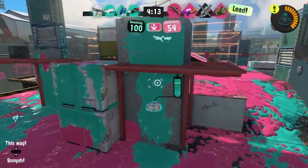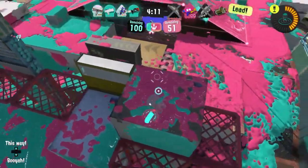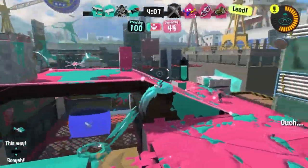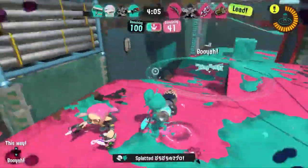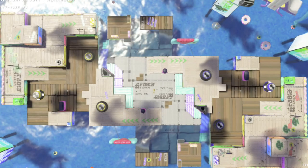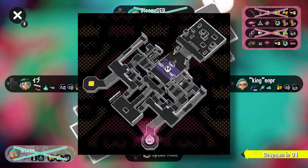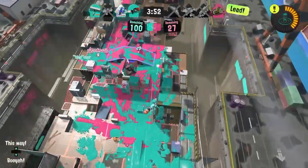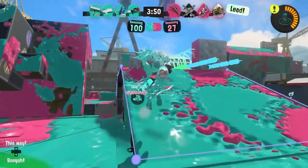Urchin and Blufin are great maps and I would love for them to return, but no map in my opinion is as unique and interesting as Salt Spray. Most maps in Splatoon are symmetrical — if you cut the stage in half, you'll see that it's the same for both sides. But Salt Spray isn't symmetrical at all, a feature only shared with Skipper Pavilion from Splatoon 2 and two shifty station maps.